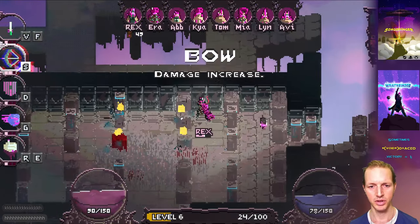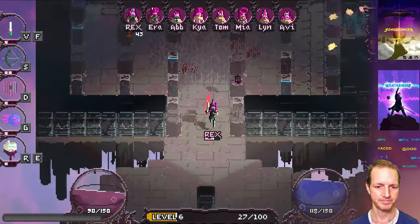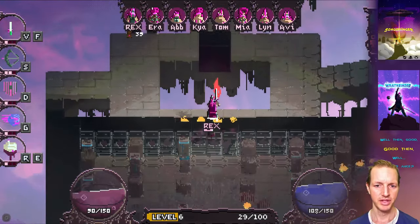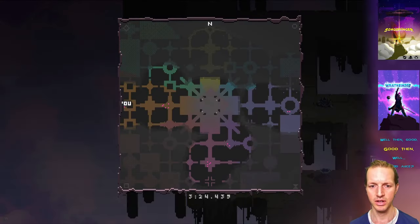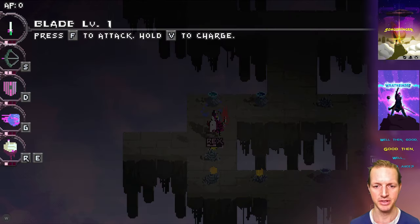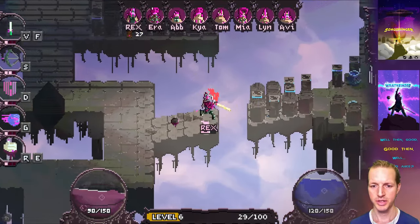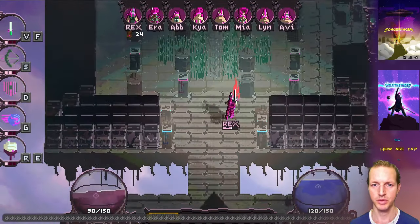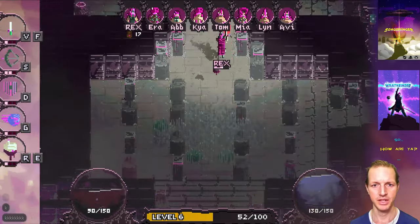I should probably leave that cool grass XP feature in, but also add something where you get experience for exploring new areas. There is a fog of war — it looks like most of my team has uncovered most of the map — but when you initially explore a new piece of the map, I think it should give you a little experience for that. So you get experience from grass, but also from exploring in general.